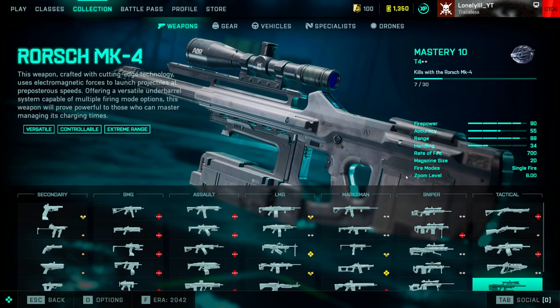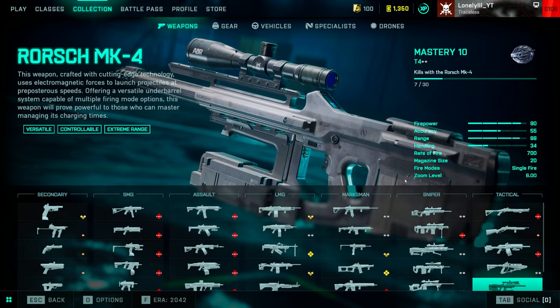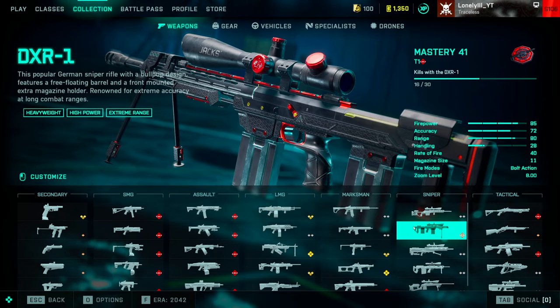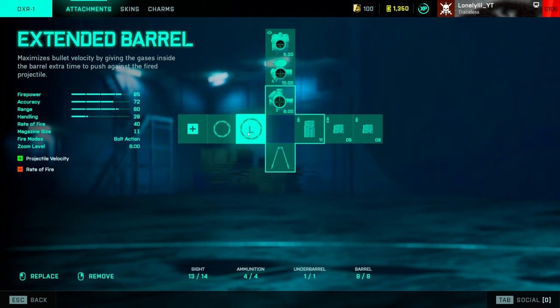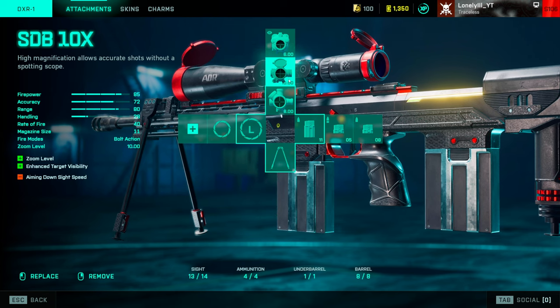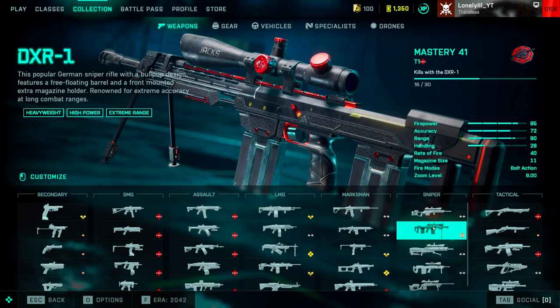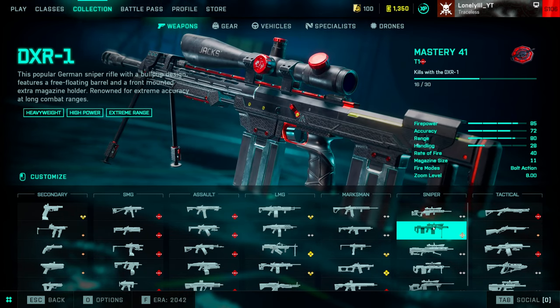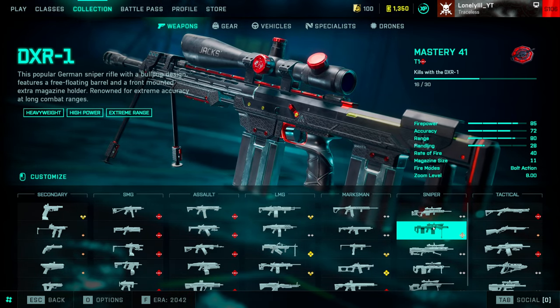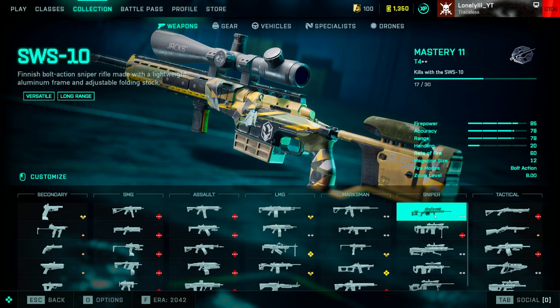If you want a close-range option I switch to full auto or burst. If you don't like the Rush MK4, the only other sniper you can actually play at long range is the DXR-1. My attachments: long barrel extended, 8x zoom, 10x if going really long range, and 6x if you can't spot the enemy. Other sniper methods I wouldn't recommend — most input is bugged in this game, and guns requiring accurate headshots repeatedly, like the SVS-10 at closer range, just aren't worth it.